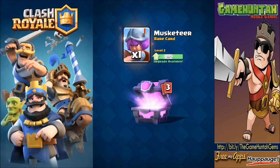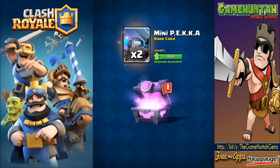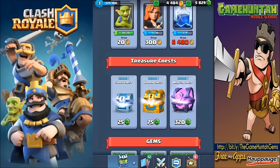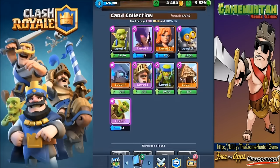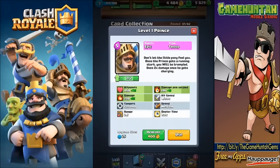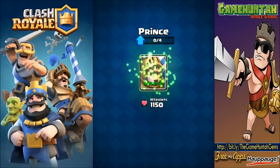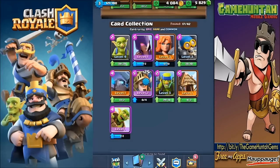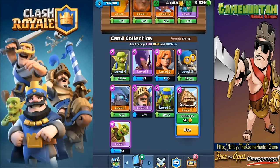We got some gold, more bombers, more knights - we already have 44 knights! Musketeer - I'll take that. Got my giant and a mini pekka, and the prince number two! Now we can upgrade our prince. Wow, you can increase your stats quite a lot. Let's upgrade - prince level two, nice! What else can we upgrade?